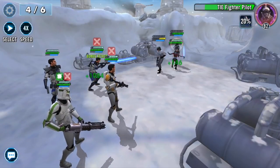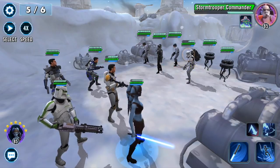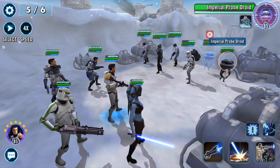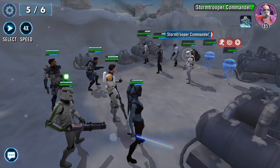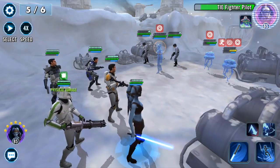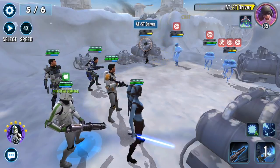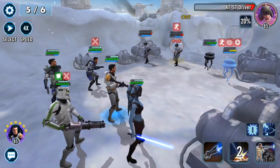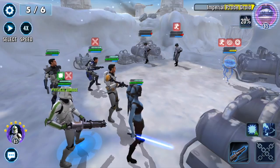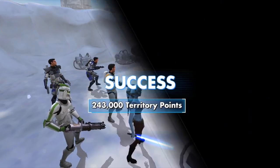Here we go, wave five. You're looking to stun enemies — stun that guy, switch targets, reduce the turn meter of everyone, and stun the next guy. Just spread out the stuns, and eventually everyone gets stunned — that's why they're called Stun Clones. You're really only able to do this because of how you're modding Aayla Secura. Her crit chance starts at 50%, then she gets half of Cody's leadership — another 15% — plus her unique gives her more, so her crit chance is nearly 100%.